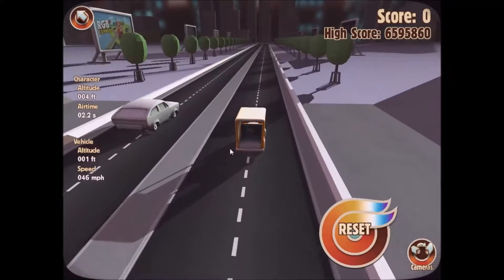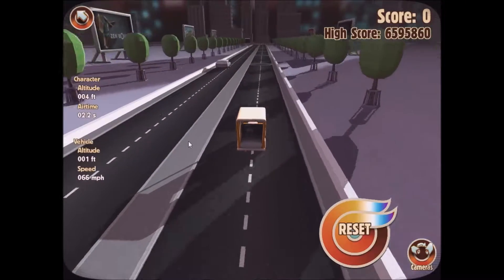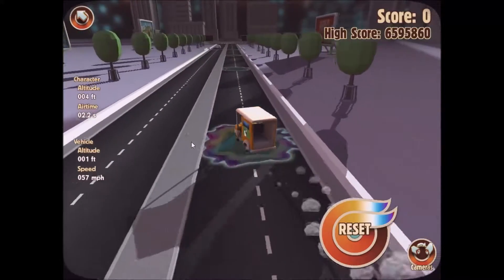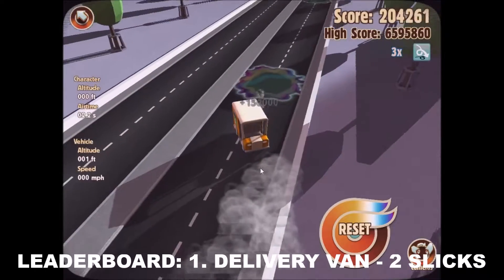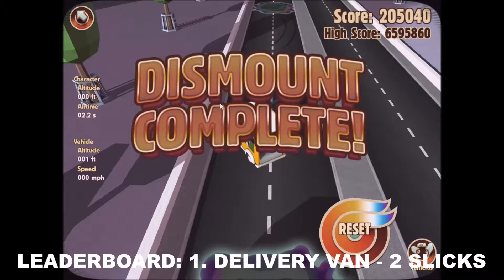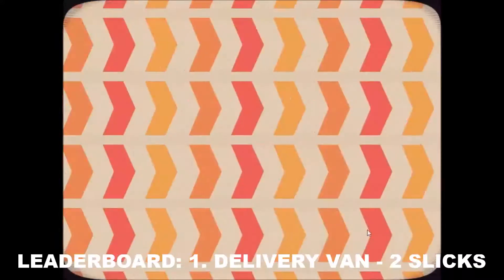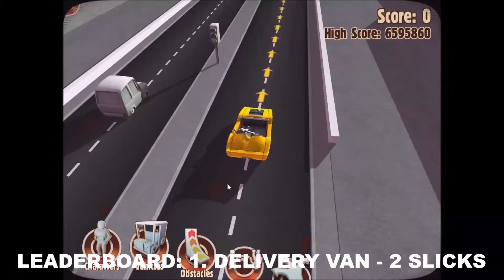Off to a good start there with full speed. Ignore that other car — he's just there for comparison in terms of speed. Getting very slippy and slidey over the turbo bounce. The character's come out, and he either tripped over the character or hit the wall. I think he hit the wall, but he made it across two oil slicks. That is the best so far, of course, because there's only been one.